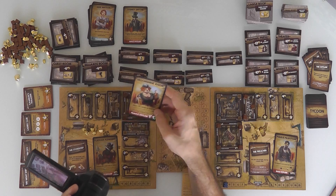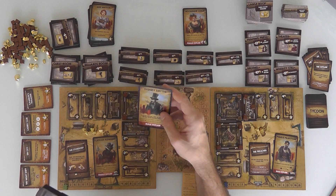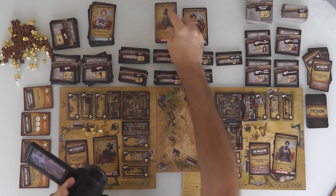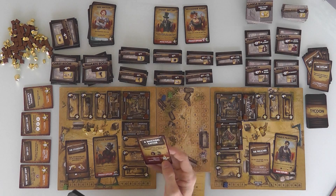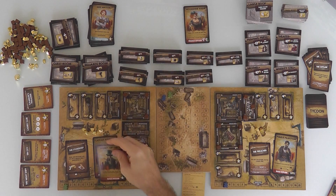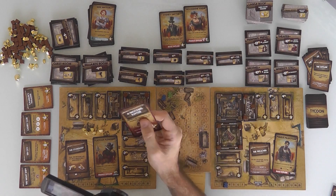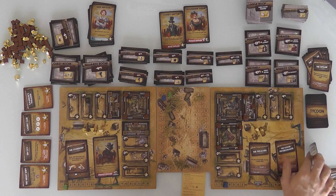Sidney Smythe shows up as soon as somebody recruits a citizen. Sidney hangs around and is worth losing 5 points at the end of the game. Although, as it turns out, Jen actually wants Sidney at the end of the game because that's crucial for her to get 16 points from her secret goal. So Jen doesn't mind getting Sidney. And Phineas Pillbottom is showing up too.